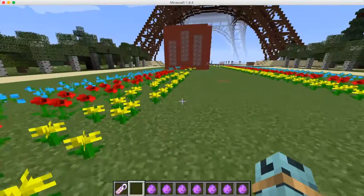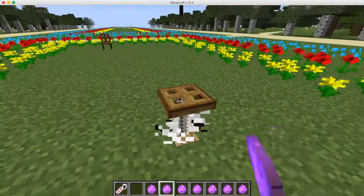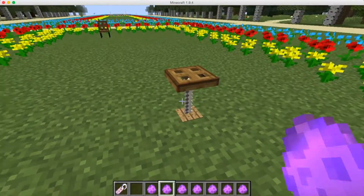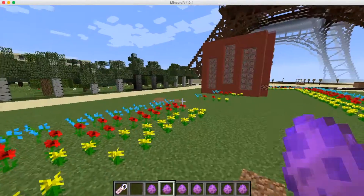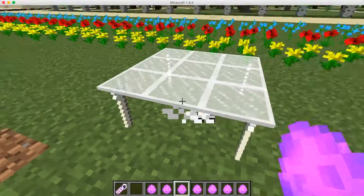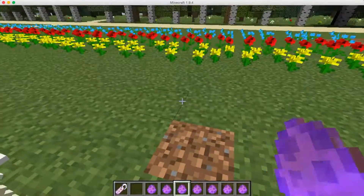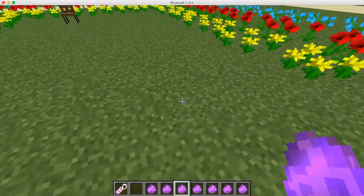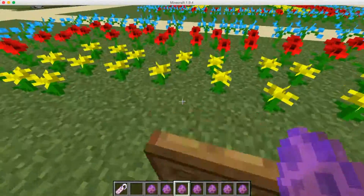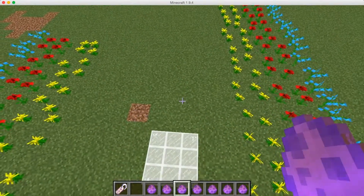The next item I want to show you guys is the table. This is a very simple table, it's very small, and that is that. Now let's go to the next thing — we have the large table. It's not the same thing, it looks a lot nicer and you can put chairs all around it. For some reason you can walk through them because they're entities, I think. But yeah, that's the large table — that's really cool.